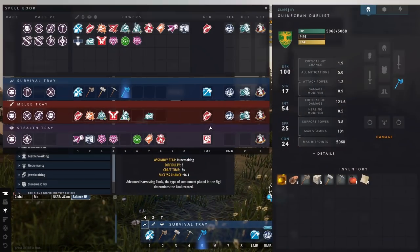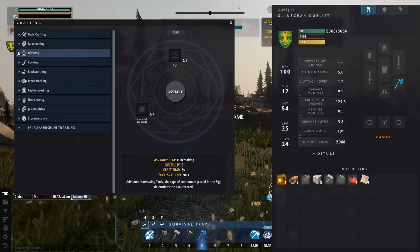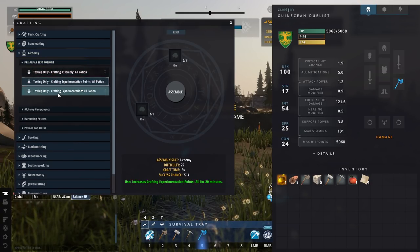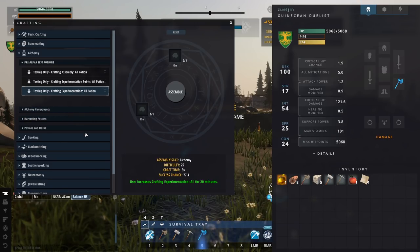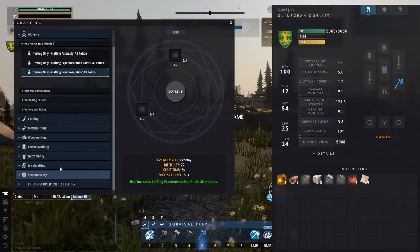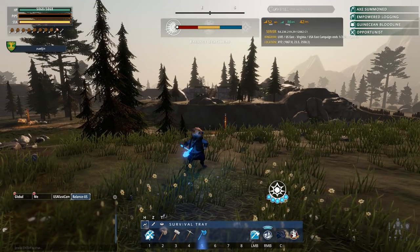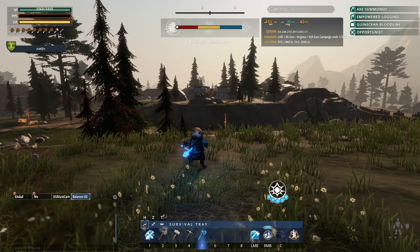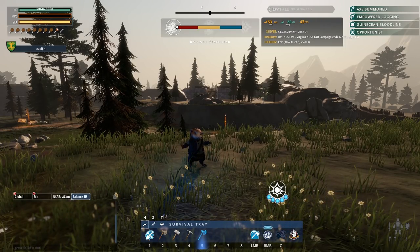That is crafting in a nutshell, ladies and gentlemen. As you saw, there are a lot of different categories to go through. I've made weapons and armor and all sorts of things. There's alchemy that can boost your crafting skill with experimentation — right now there are some pre-alpha test potions that only take a little bit of ore but dramatically increase your experimentation. There are also harvesting potions to get more items from nodes. There's cooking, blacksmithing, woodworking, even necromancy, stone masonry, jewel crafting — a ton of stuff yet to come. There will be a link in the description below to check out more about Crowfall. Expect to see a few more videos on this game — it's something I want to follow the development of quite closely and I'm really enjoying right now. Thank you guys so much for watching. This is Zuljin signing off, and we'll see you next time.